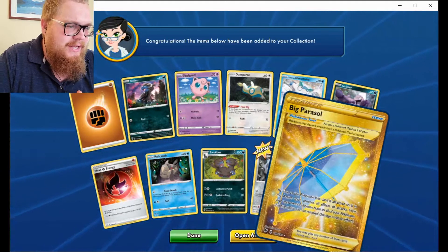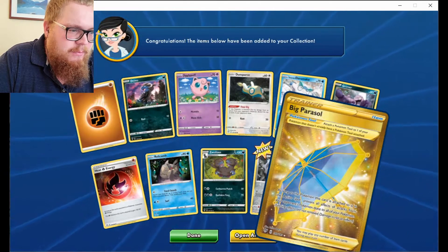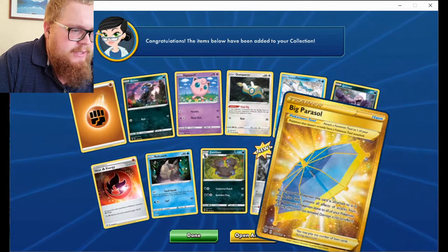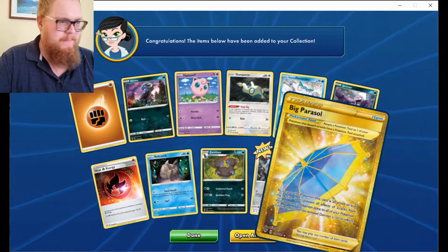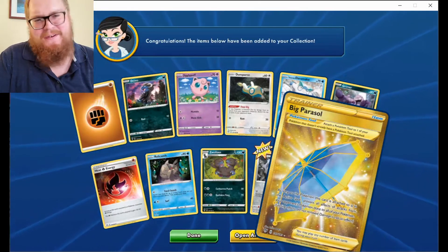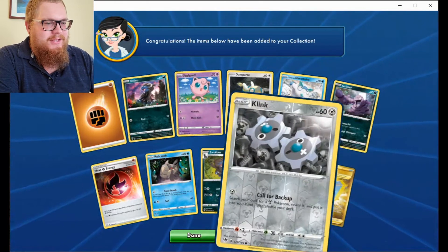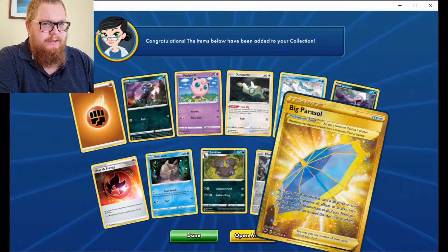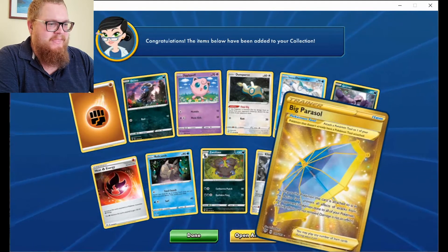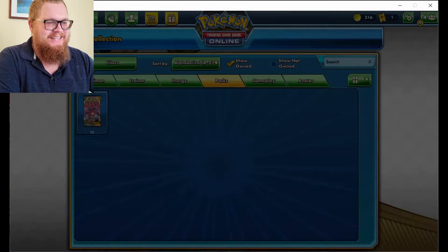As long as the Pokémon this card is attached to is in your active spot, prevent all effects of attacks from your opponent's Pokémon done to all of your Pokémon. Hmm — that sounds powerful. It's a Pokémon tool, so I'm imagining you throw out a Pikachu and give it a big umbrella Parasol. Very cool. Gold card has been pulled! Let's open another.